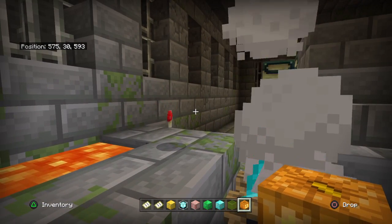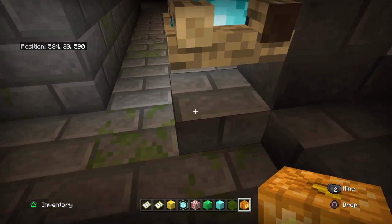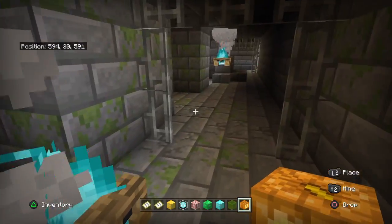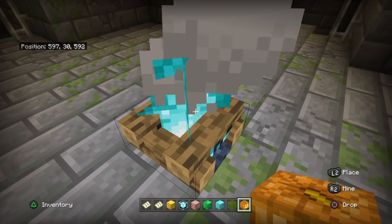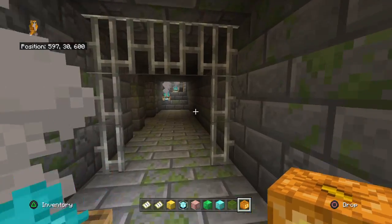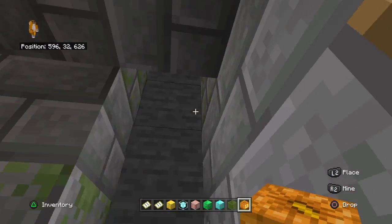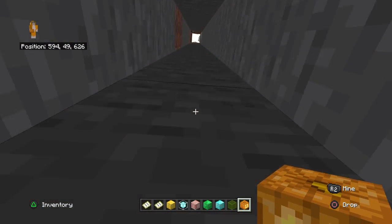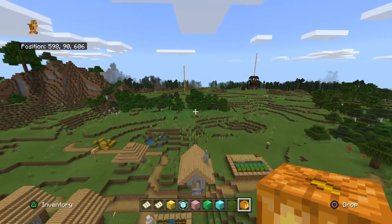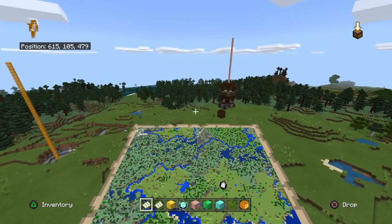There's a random mushroom in here — odd. Also if you put campfires on half slabs, they float above the half slab. I don't think different types of slabs can stack on each other anymore — I think they added it just to remove it. Let's get out of here and I'm going to look for those stacked campfires. Might be in the top right corner — I'll be back.